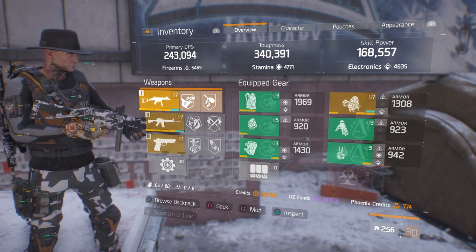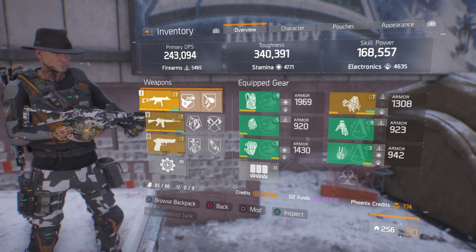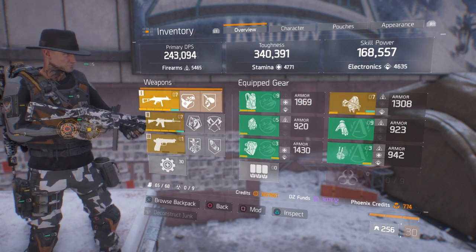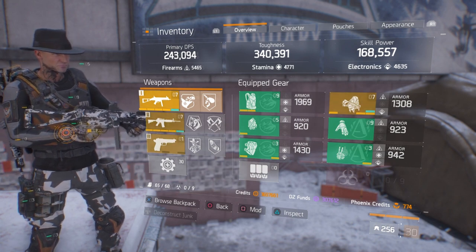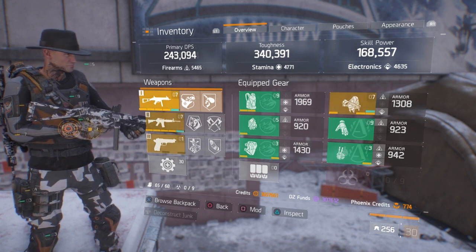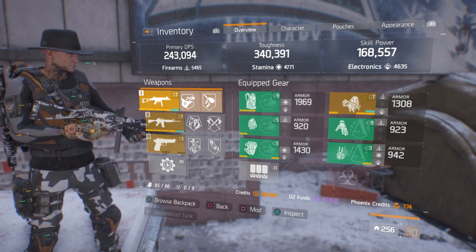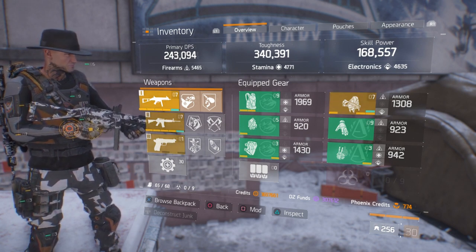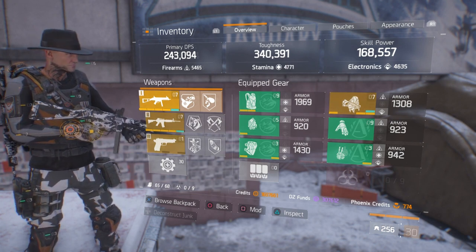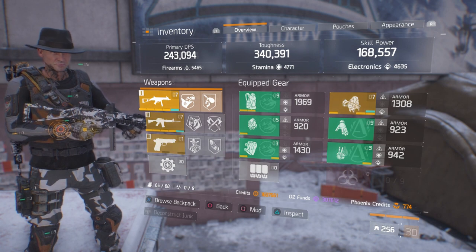I've been doing this build since 1.3 all the way up to 1.5 and just hadn't done it in 1.6 because every time I saw Nomad gear I'd sell or deconstruct it. Anyways, try this build out - three Nomad, two Alpha Bridge, and Specialized, or if you're a nimbler, equip a Nimble Holster and nimble your way to never dying. Let me know in the comments what you think and I will respond. Be sure to check out Revolution Gaming - their link is in the description below, along with the Cinch Gaming Controller Giveaway.